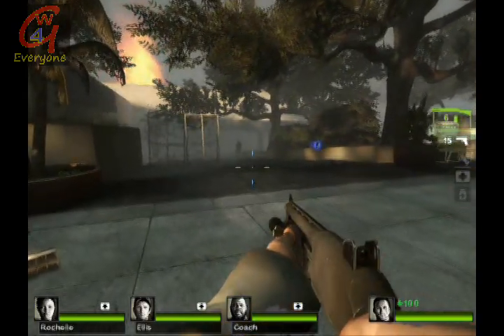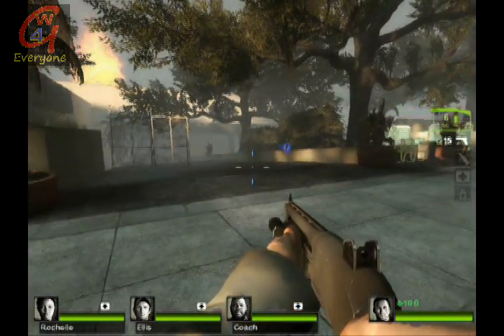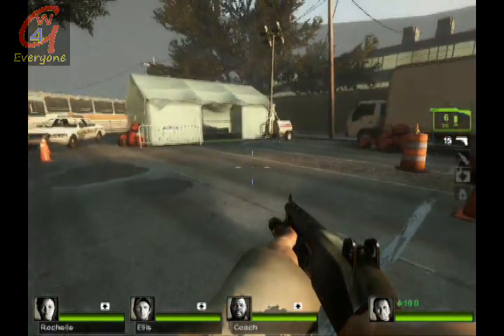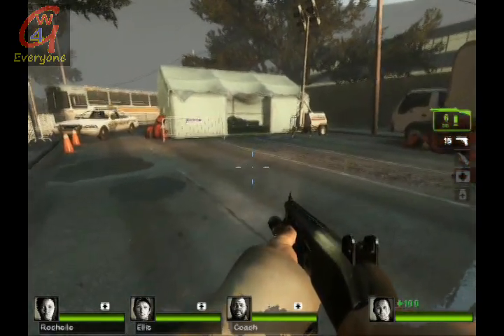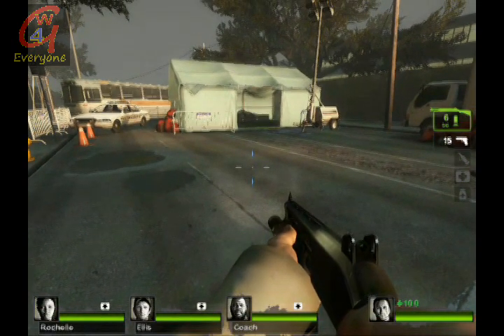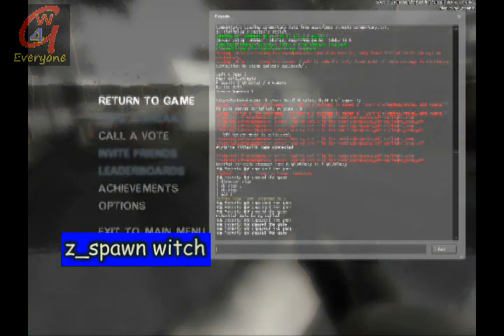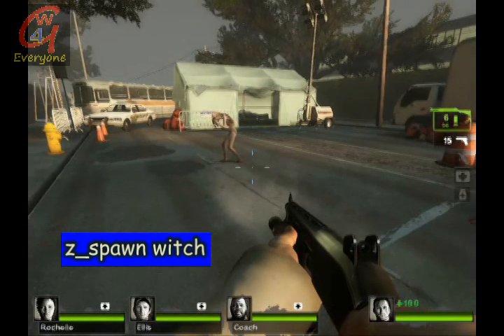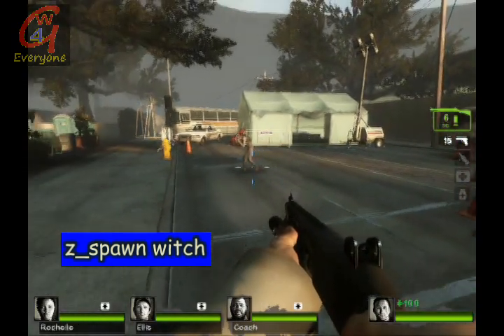As you can see, I'm outside and the bots are far away from me. We have no zombies, no special infected, nothing will bother me. So the only thing remaining is to spawn a witch and kill her. I'm going to put in the cheat that will spawn the witch — you can see the cheat on the screen. Once you type that in, the witch should spawn right in the area that you were pointing at.